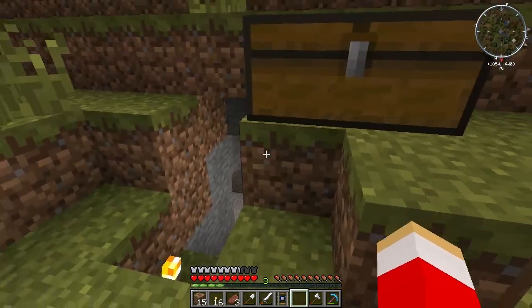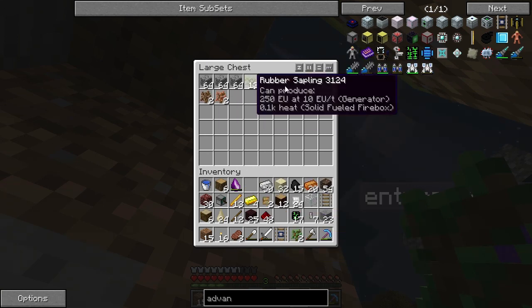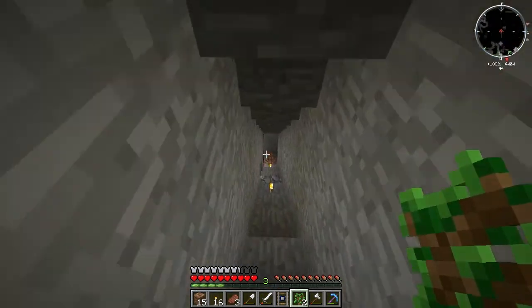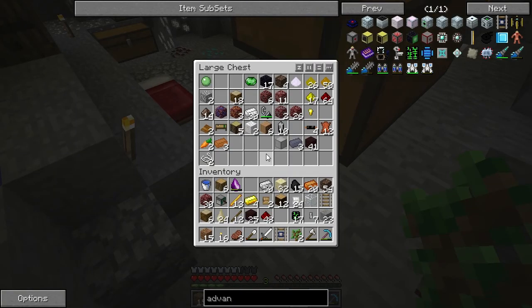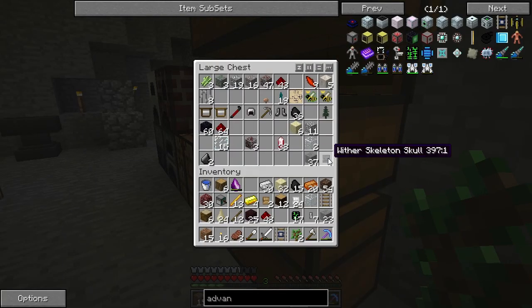I'm going to go get a bunch more saplings. There are some in here — perfect. There's a bunch of rubber too. The brown autumn saplings can't work, and I doubt the purple and orange ones can either. I don't have spruce or anything like that. I want to get a bunch of normal saplings going to show you guys the cart cutting them down. I got a wither skeleton skull by the way — I killed five wither skeletons and got one skull.